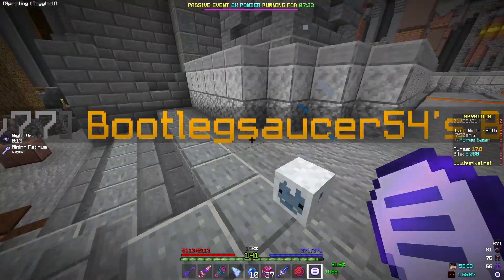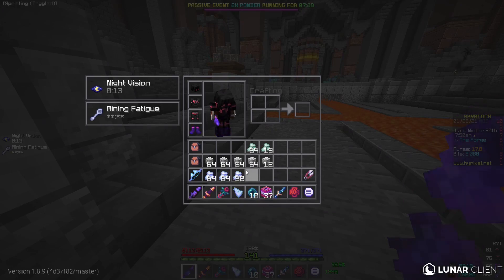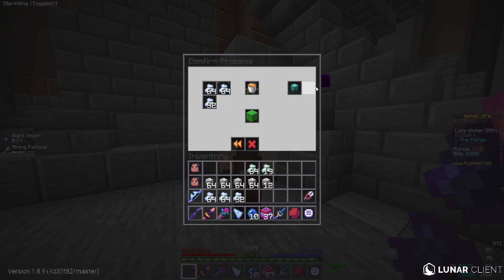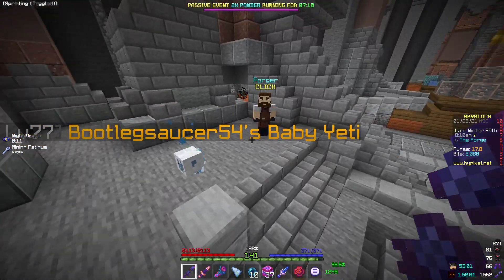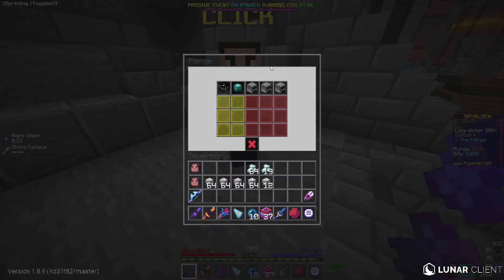While you're grinding Heart of the Mountain XP, you will be getting massive amounts of materials. Right now, in mithril alone, this would sell for around six to seven hundred thousand coins. But if I plop it in the forge right here, we're going to make a refined mithril. This will sell for one million coins — I've essentially just generated three hundred thousand coins completely passively by letting it sit here in the forge.